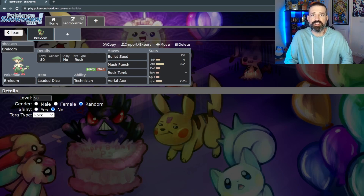Those weaknesses are to fire, ice, poison, psychic, fairy, and a 4x to flying. On the other hand, you do have six resistances as well, which is really nice. Some pretty good typings too: water, electric, grass, ground, rock, and dark.